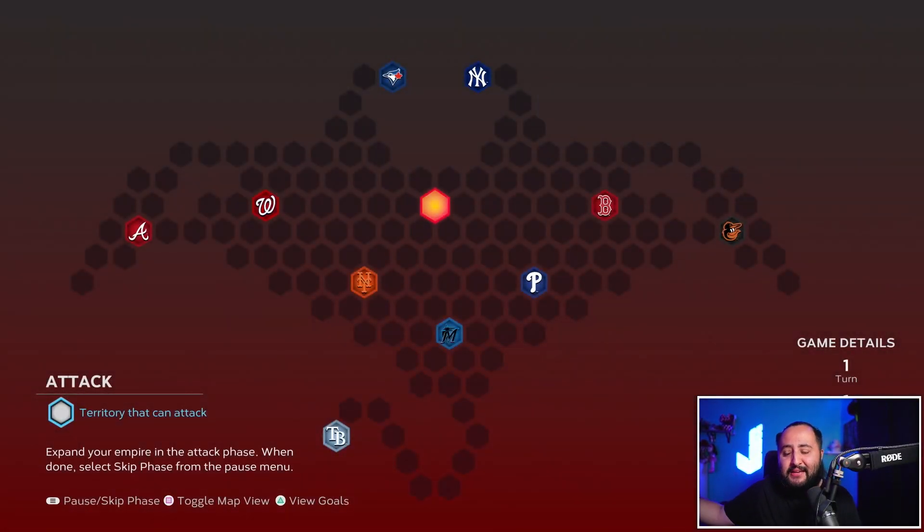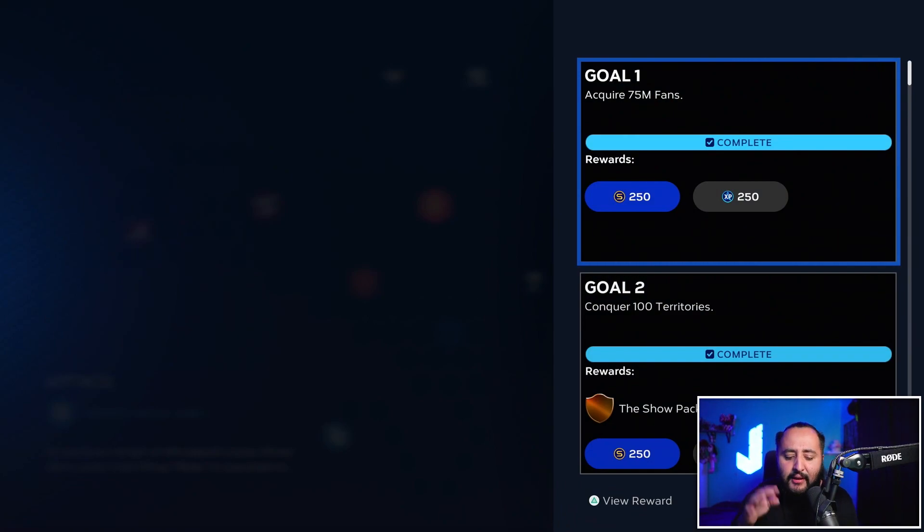The Team Affinity Season 3 East conquest map is shaped like a Tampa Bay Ray. It's a very easy map to complete. What you want to do is split it down the middle, attack the left, then attack the right. I'd say go down to the Marlins, then the Mets, then the Nationals, then the Braves, then the Blue Jays, then move over to the right side. Save the Rays or the Yankees for the last game — whichever works for you.